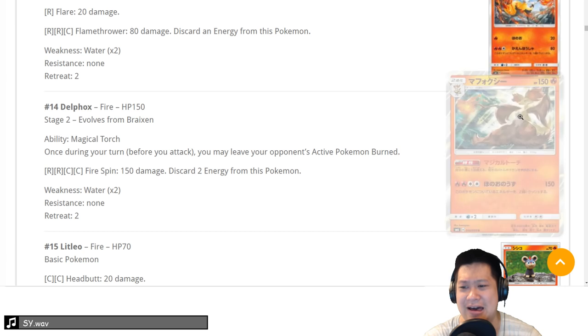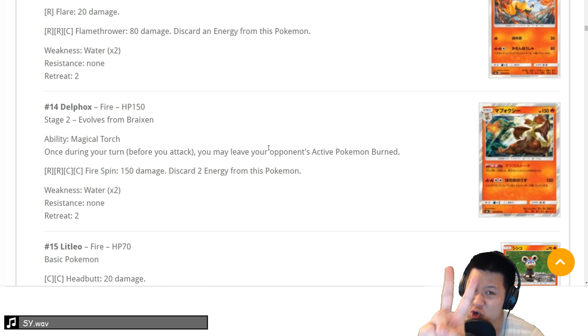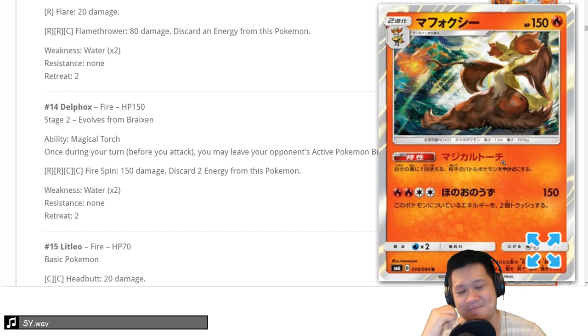Delphox — stage 2. I love free abilities. What does it do? Your opponent is burnt — automatic 20, flip a coin, maybe 40 if they don't retreat. The Shiftry comparison — you can squeeze it anywhere. Its attack does 150, which needs one more damage to knock out Buzzwole with Choice Band. It's expensive, and the discard is expensive too. We'll give it a 2 — I won't have fun doing this one.